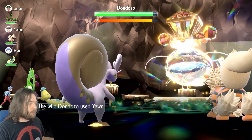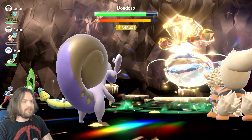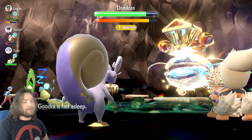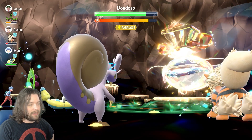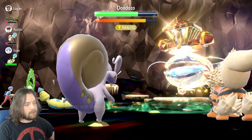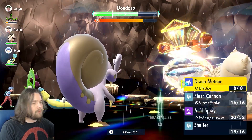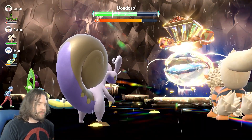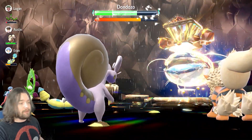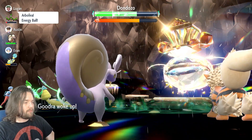Our Vaporeon teammate should be doing really good damage after we get the setup too. The Yawn keeps coming — our teammate got their turn, but we're asleep. We get another Intimidate up which is also pretty great. If I can wake up I'd love to hit it with an attack. I feel like I've been asleep for days. His raid's going to be over by the time I wake up — but there we go.